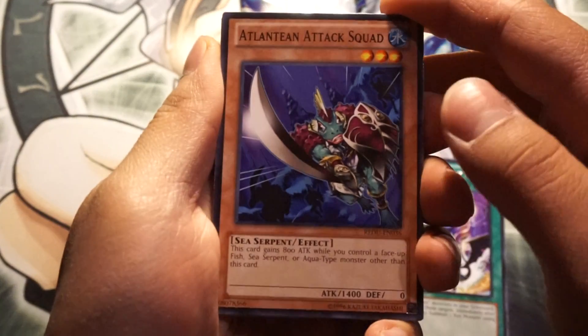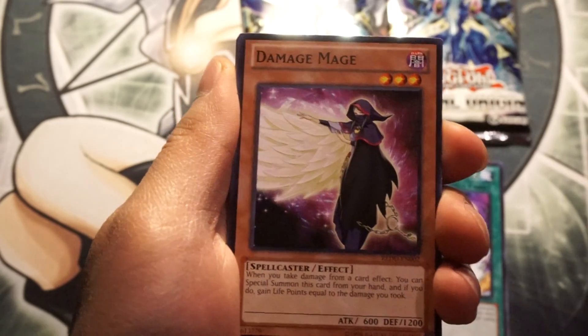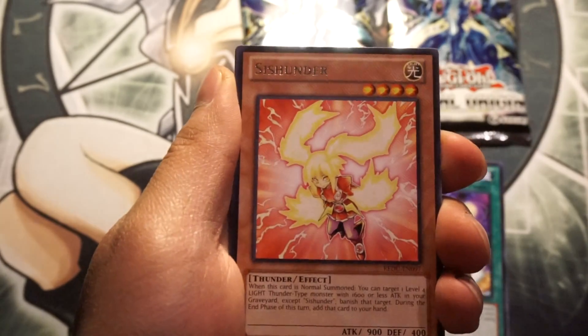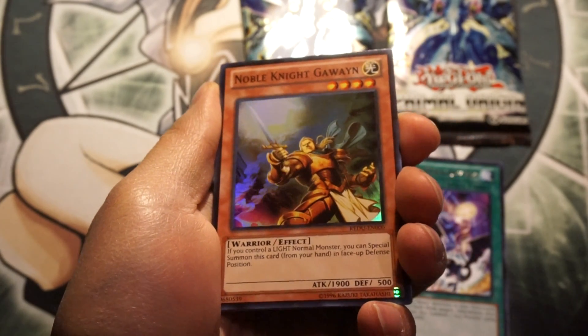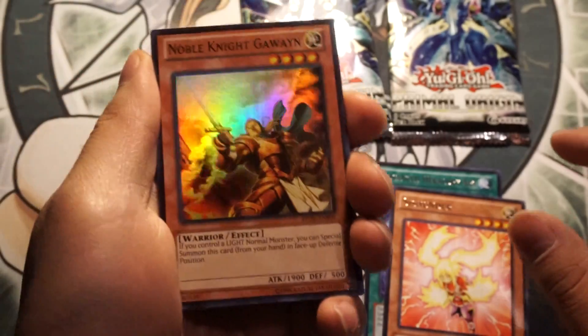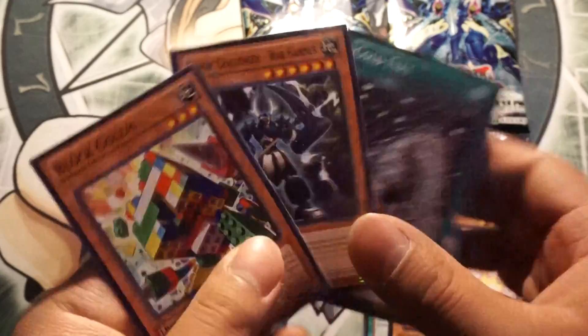Also got Lynching the Tech Squad, True Bone Damage Mage, Chronomaly Pyramid Eye Tablet, Cishunder, and a Noble Knight Gawain. Well, not what I desired, but it's a holo, so two for two on super rares. And that's the rest of the cards.